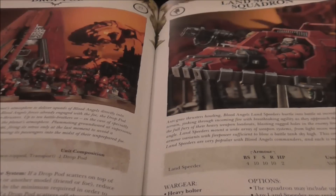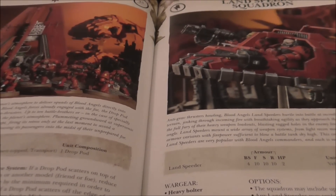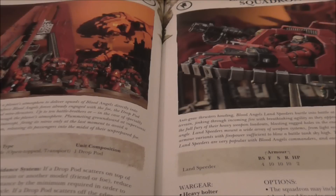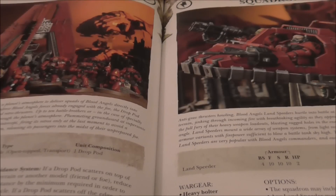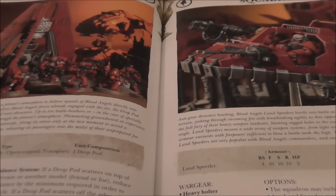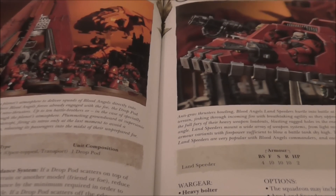Drop pods are pretty much the same as everyone else's. One idea I have is allying my Blood Angels with my Sisters of Battle and dropping Dominion squads with four melta guns inside Blood Angel drop pods, landing them right next to enemy armor. On turn one I'd get eight melta gun shots at close range. I want to try that tactic — don't know if it'll work but I'm going to try it eventually.